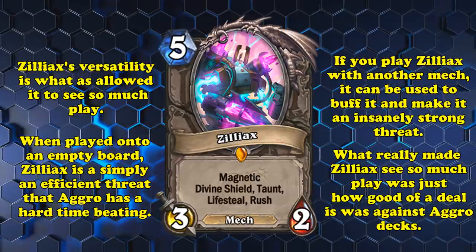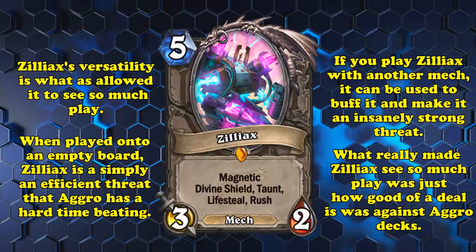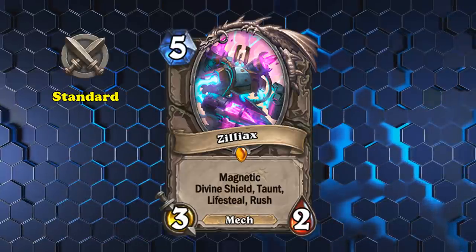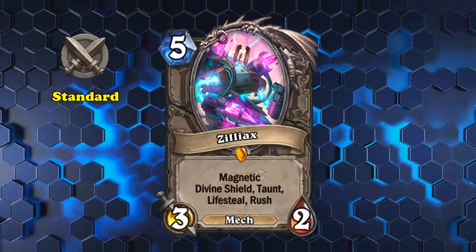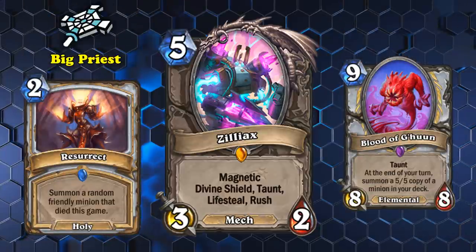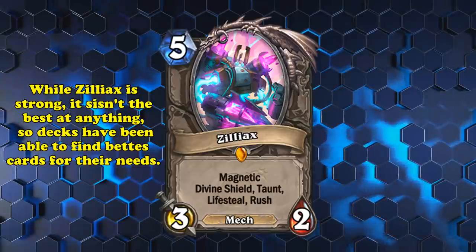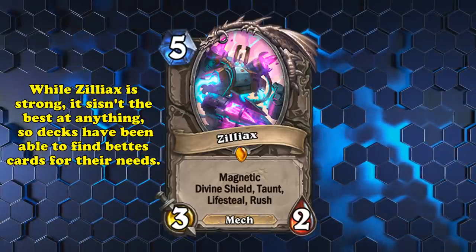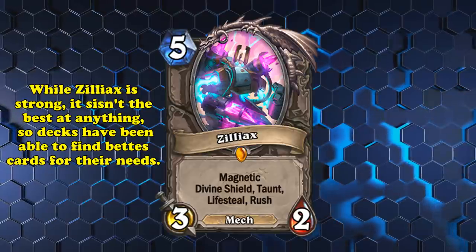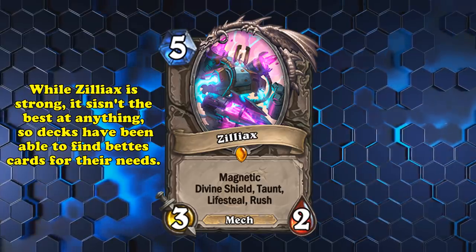What really made Ziliax so efficient was its ability to deal 3 damage, heal for 6, and be a must-kill target for any aggro deck. This anti-aggro effect was decent enough that it saw a ton of play in Standard in just about every deck, some control decks in Wild, and most notably Big Priest, which wanted to cheat out a 5-5 version of Ziliax with Blood of G'huun. Unfortunately, being a jack-of-all-trades and master of none means that Ziliax's power alone hasn't found a competitive home as of now. Almost every deck has more synergistic cards it wants to run over Ziliax, even if it is an individually strong card.